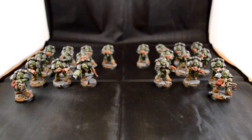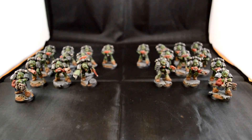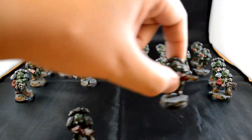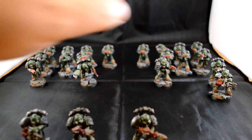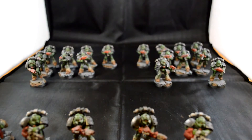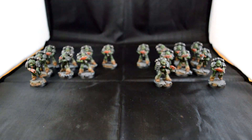What happened next was Forge World came out with this beautiful, expensive book called Betrayal — a new set of rules for all the traitor legions and the legions in general, allowing a 20-man tactical squad. The problem: you're not allowed melter gun guys, so those two are out. You can't have the heavy flamer guys either, so those are out too. And you can only have one sergeant. So I had to remove all those guys, though it's nice to have them for regular 40k.